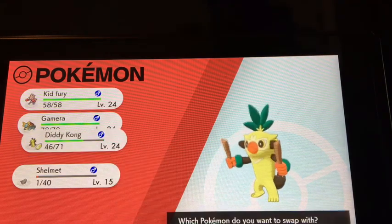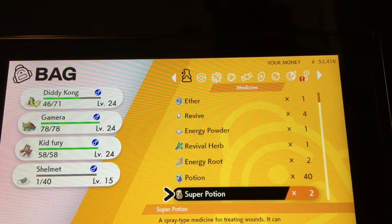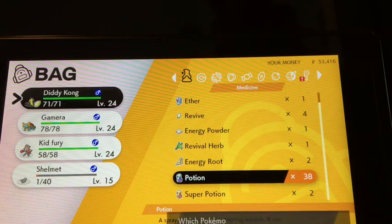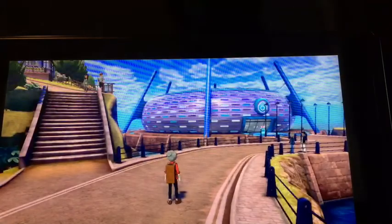Mostly Thwacky is going to be used for this gym because of water typing. Make sure we have healing items — we do. We have 40 potions and 3 super potions. I think we'll be fine for this gym with Kid Fury having Thunder Punch and Diddy Kong just being a grass type in general.